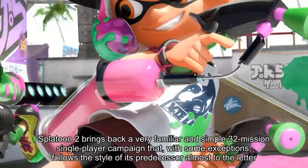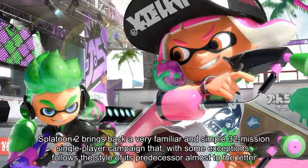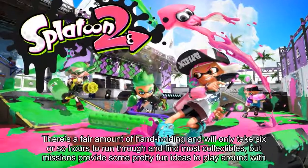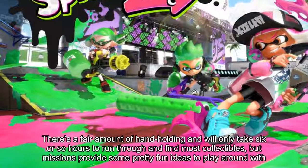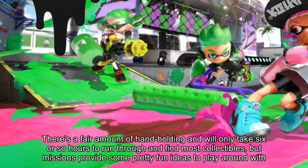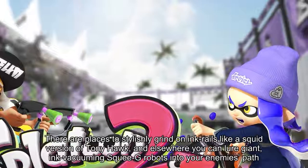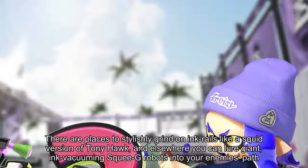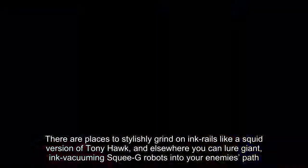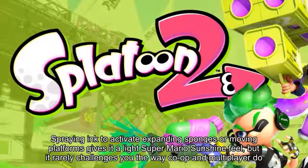Splatoon 2 brings back a very familiar and simple 32-mission single-player campaign that, with some exceptions, follows the style of its predecessor almost to the letter. There's a fair amount of hand-holding and it will only take 6 or so hours to run through and find most collectibles, but missions provide some pretty fun ideas to play around with. There are places to stylishly grind on ink rails like a squid version of Tony Hawk, and you can lure giant ink-vacuuming squeegee robots into your enemy's path. Spraying ink to activate expanding sponges or moving platforms gives it a light Super Mario Sunshine feel, but it rarely challenges you the way co-op and multiplayer do.